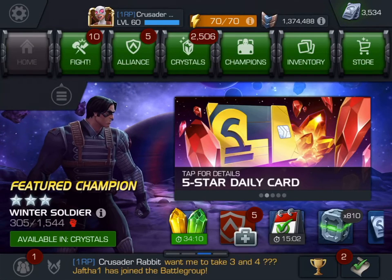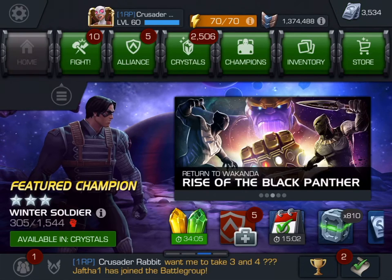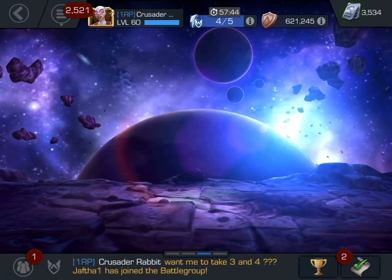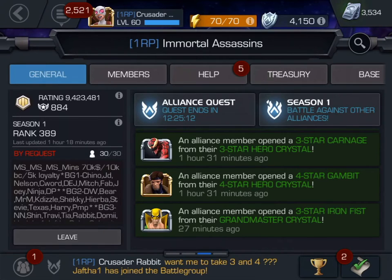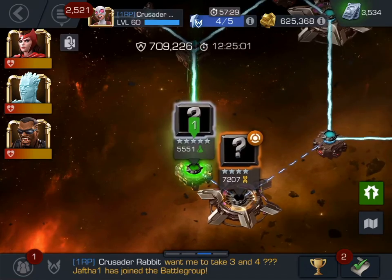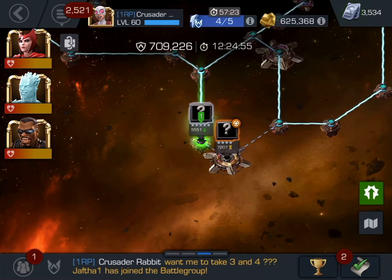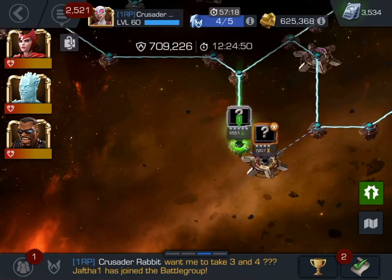Good morning campers, this is Crusader Rabbit KBNY 5962 starting our broadcasting day. Today for your viewing enjoyment we're gonna be jumping into Alliance Quest map 5. I just got home so I'm popping right in for the first time. We're at the very bottom here — kind of like the right bottom earlobe — and we're gonna try to knock off these two and then take the rest of the free ride to the boss.